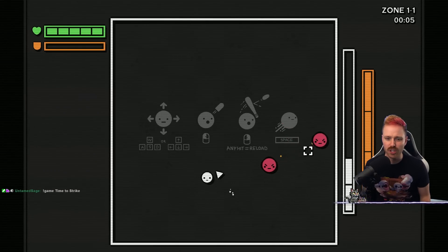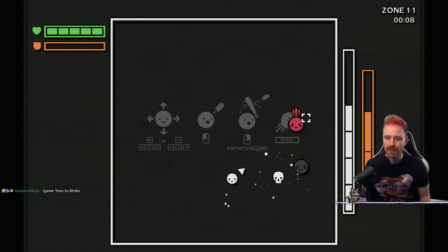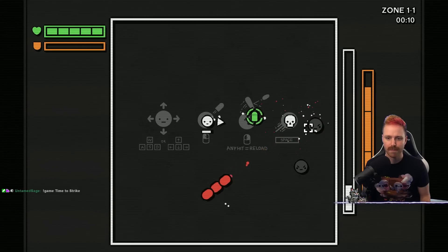WASD, left click to shoot, right click to melee, space to dash. Got it.